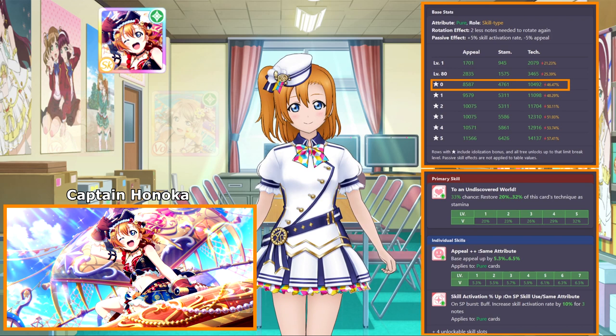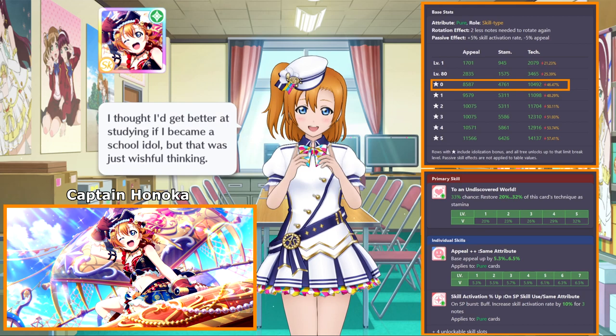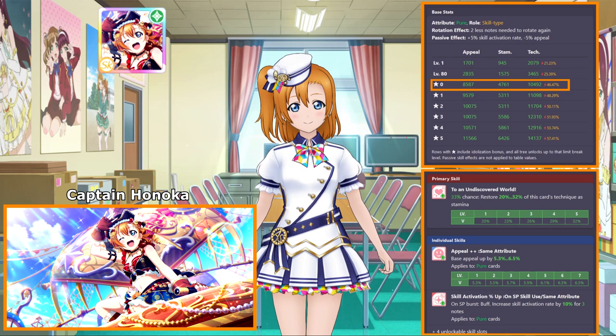The thing that puts Honoka over the top is her show ability. As of late, K-Lab has been emphasizing show abilities that increase skill activation rate with easy to activate conditions. Getting an extra 10% skill activation rate every time you use the SP skill is quite significant. Most defensive cards don't even have useful show abilities, so an easy source of increasing skill activation rate is quite welcome.